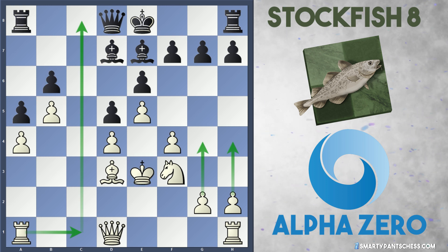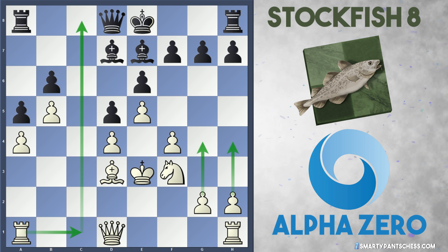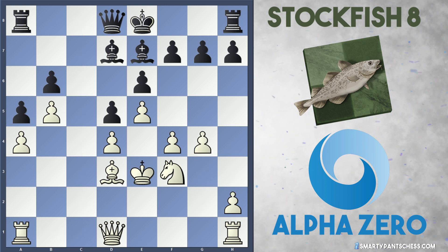Black plays b6 in the game. As I just said, rook to c1 will come, then g4 and h4. And indeed, in the very next move AlphaZero did play g4, launching a pawn storm.